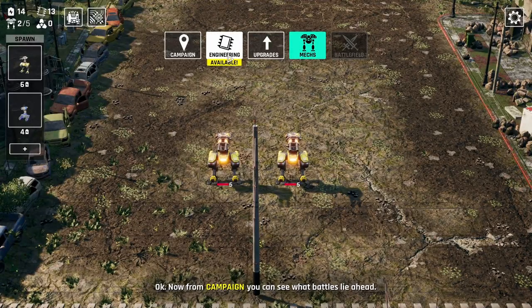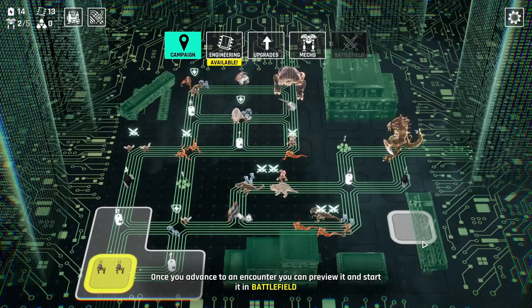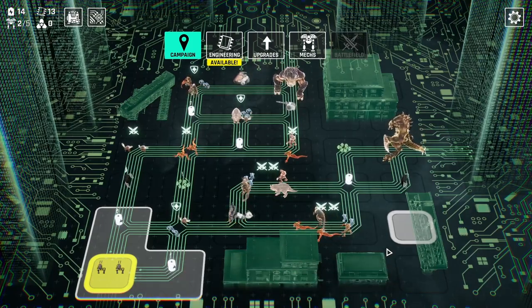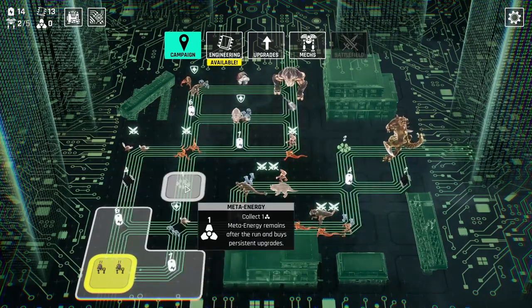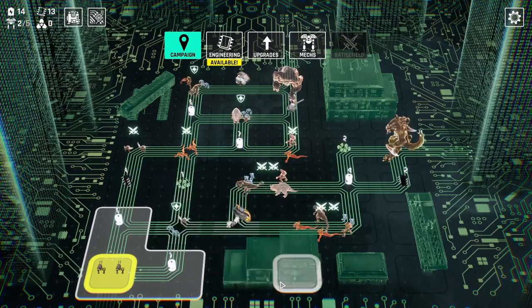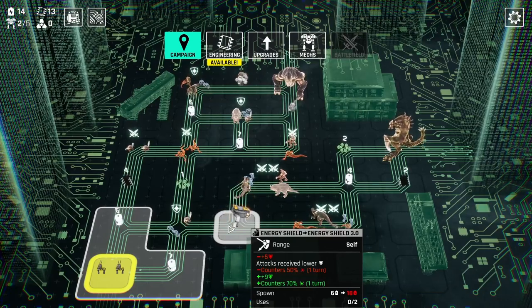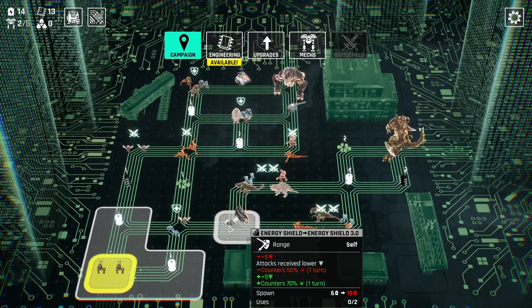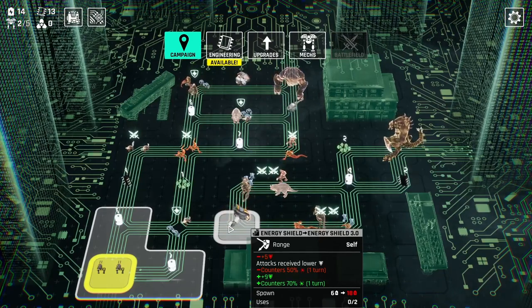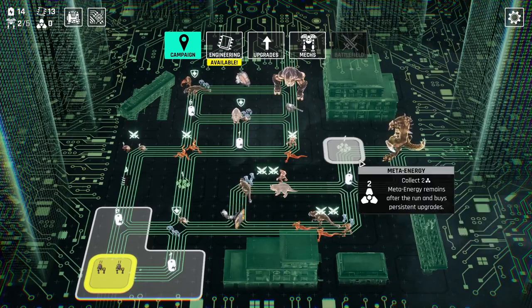From campaign, you can see what battles lie ahead. Once you advance to an encounter, you can preview it and start it in battlefield. We pick up energy here, this is credits, and this is meta energy — the thing that lets us get upgrades between runs. It doesn't help us during the run, but obviously it does after. Now this is a part — if we go over this, we unlock it. It's an energy shield. I think what it's showing right now is the fully upgraded version — it's basically a shield that counters the damage when upgraded.